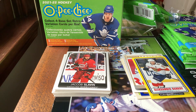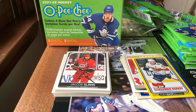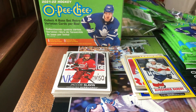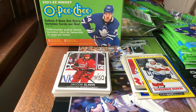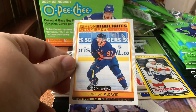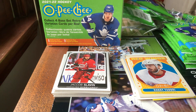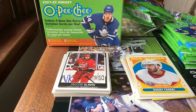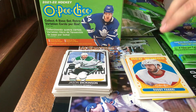Pack four: Jason Dickinson, Connor Brown. Next we have Nick Leddy — 2013 Stanley Cup champion with the Blackhawks. Connor McDavid scores 500 points. A red show card of Robbie Fabri, Connor Garland, Jake Oettinger, and Oliver Bjorkstrand. Five packs left in this box — let's see if we get any more rookies, haven't gotten one so far.